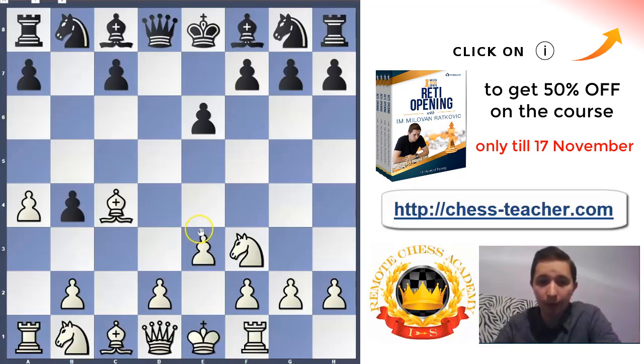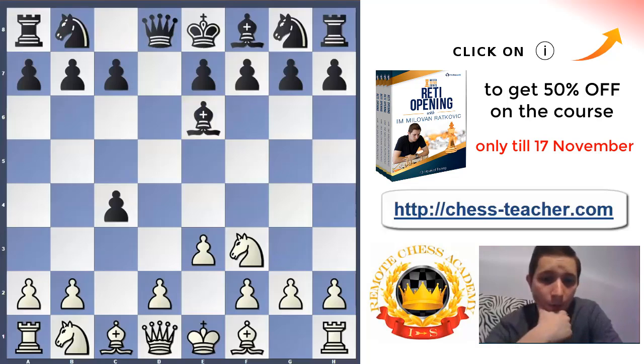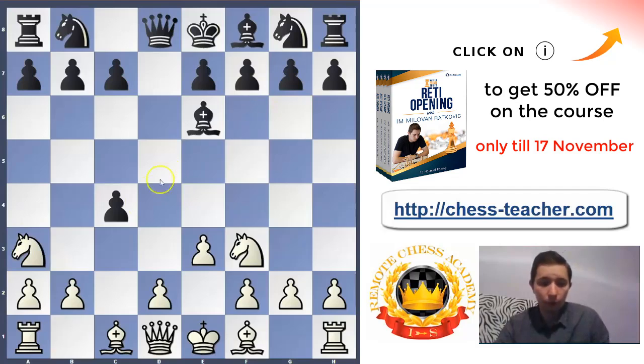This b5 variation is bad for Black — he simply cannot save the c4 pawn after e3, so just play a4. What happens if he tries to protect the c4 pawn by playing bishop to e6? It's definitely a better move than b5 and it's playable, but this bishop on e6 is awkwardly placed. He will need to spend some tempi later to move that bishop away because he needs to develop other pieces. So let's play knight to a3 — we want to take the pawn on the next move.